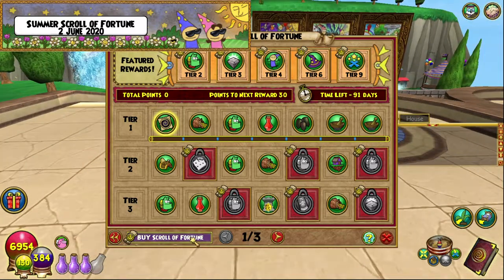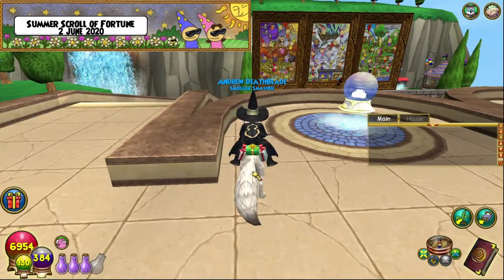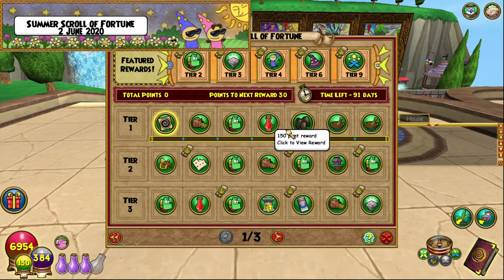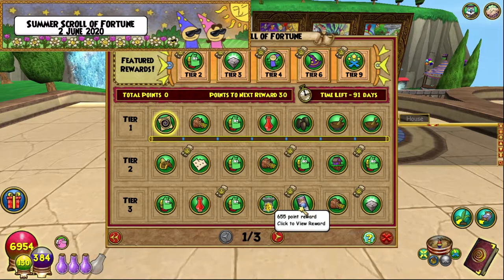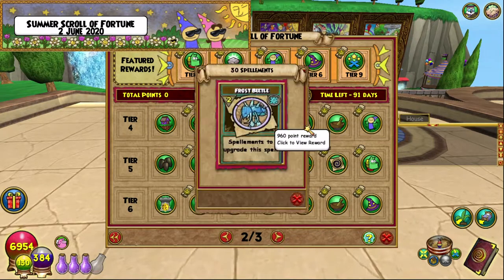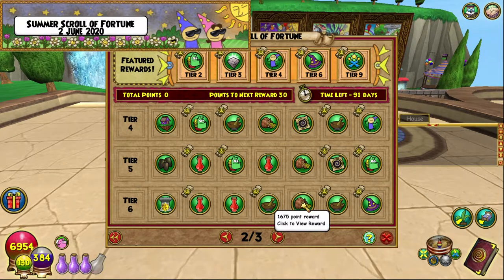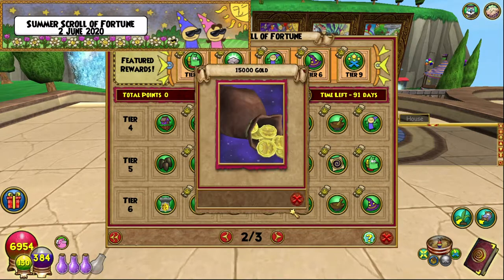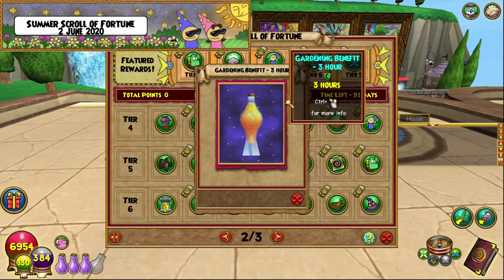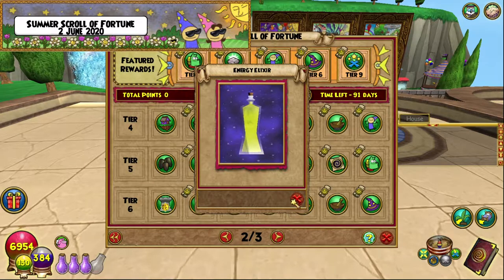It came out just today, and we're going to buy it. I think it's really worth it — definitely buy it. As you can see, there are lots of spell elements in here, and even more down here as well. So if you're looking for spell elements to upgrade your spells, it's a very good way to get them. Plus, there's so much gold you can get, which is always handy, along with gardening benefit elixirs, pet XP, and energy elixirs.